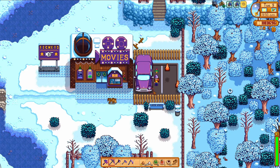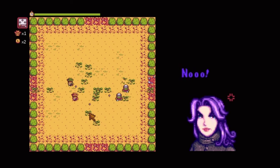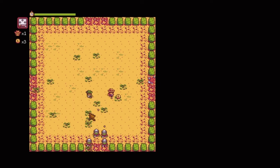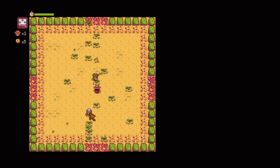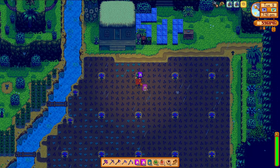Once I decide which of the townsfolk I'd like to court, I will have to bring them on a date here. There is a friendship event with Abigail where you get to play Journey of the Prairie King cooperatively — but this is the only Journey of the Prairie King you will be seeing in this video, because I don't like it. Despite the completionist in me, getting a deathless run is not something I have any interest in. Years ago I did spend a couple of weeks trying to get this achievement, and that's when I decided: nah.